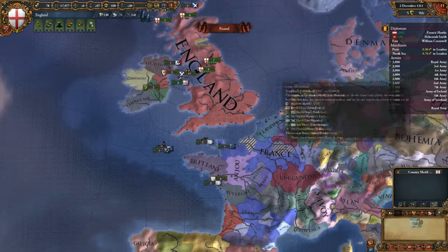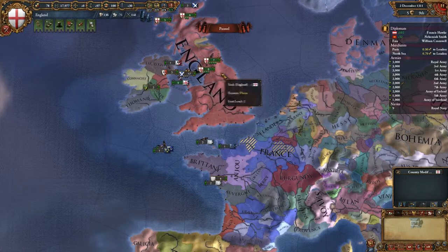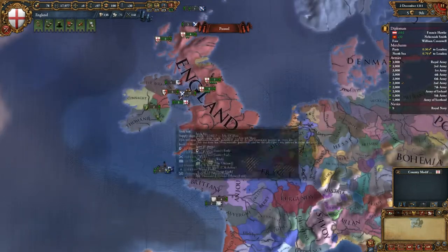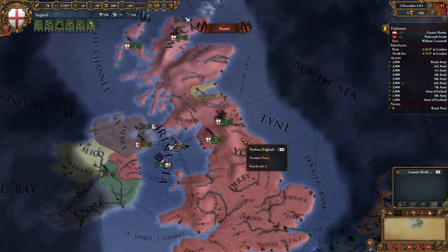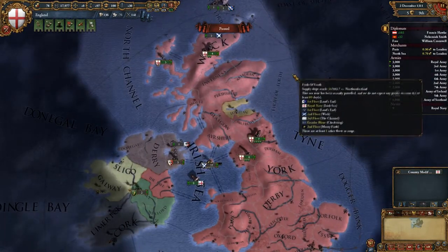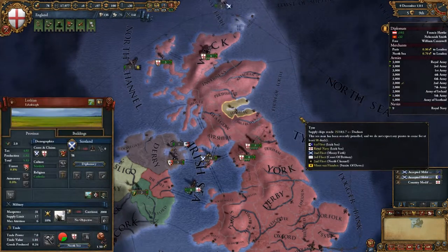Welcome to some more Europa Universalis 4 with the Art of War DLC and the Vertizat 42 mod installed. Last time we basically kicked the Scottish and seized all this juicy territory, and we've basically given Scotland its independence.